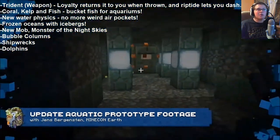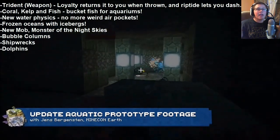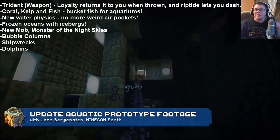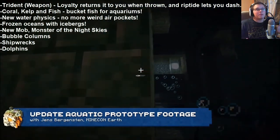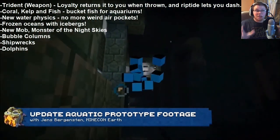New weapons: a trident, which you can see on screen right now, and there are different enchantments like Loyalty and Riptide, which are kind of abilities on it — really, really cool. There's probably going to be more, since all of this is just a chunk of the update.